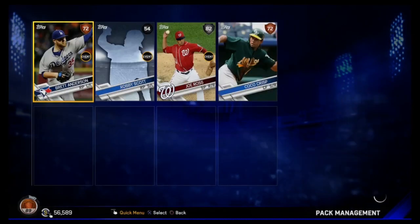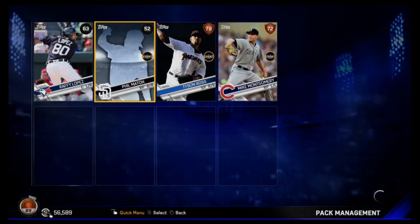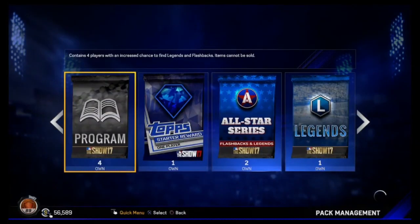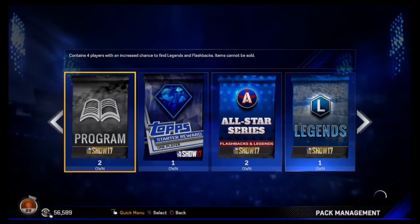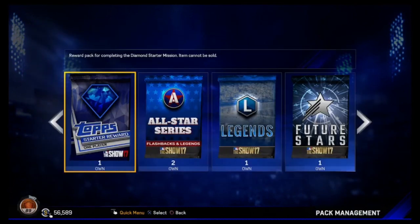We get Joe Ross in this pack. So far not a single gold out of nine program packs, but I know we're getting at least one diamond. I bet the legend, all-star, or hardware packs will have something good — we pulled a diamond from hardware before. We get an 84 Brandon Belt. These program packs were supposed to have an increased chance of a legend or flashback but we haven't pulled a single one out of 13 packs — just a couple golds and silvers.